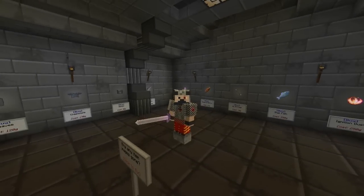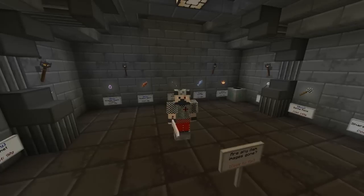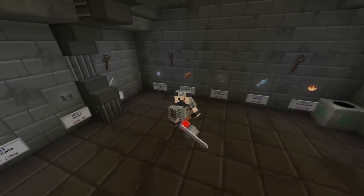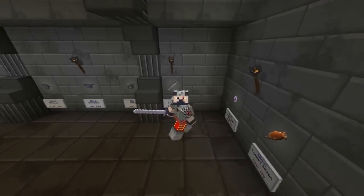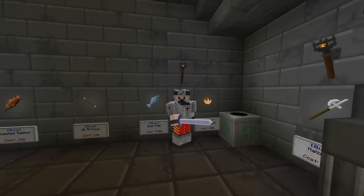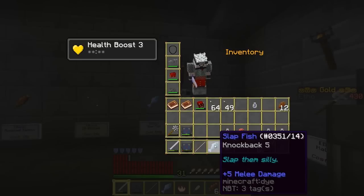Hey, what's up everybody, welcome back. We're going to be playing some more of this Script Crawler map again today. Last episode we ended it here in the shop — we just bought the Power Three Bow and some food. We got the Slapfish; this thing actually looks pretty good — five damage, knockback.